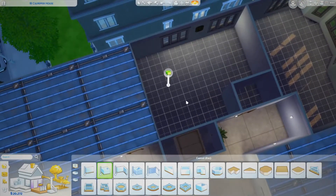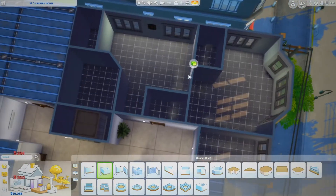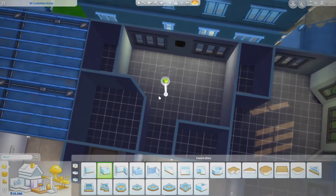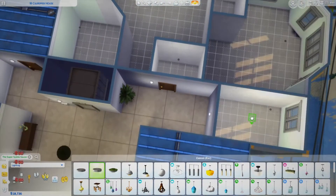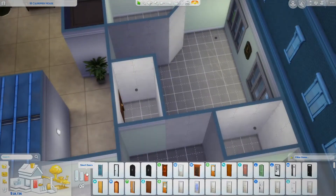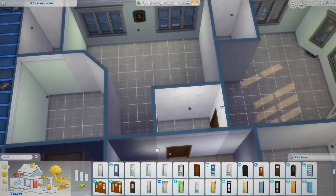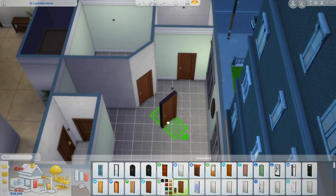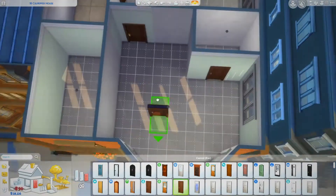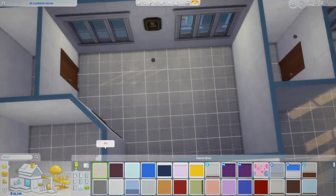Hi guys, it's Gina. Today I wanted to do a little apartment build because I did not feel like doing landscaping. I did the thing that I think Kayla started, at least that's who I saw do it first, where you split an apartment into two so it's kind of like two apartments — you have that little lobby area with the two different doors. I think you guys know what I'm talking about.